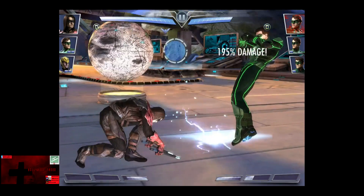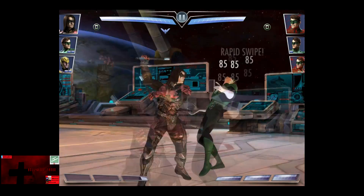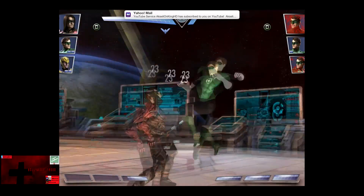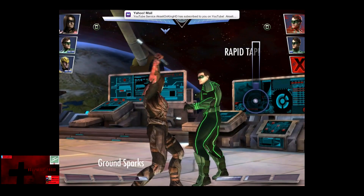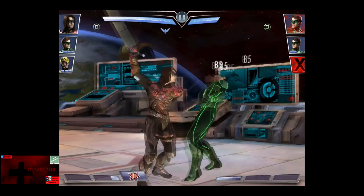Green Lantern has not got one special move off, and I've already taken over 4,000 life. So we're going to get off a Kali Fury on this Green Lantern — nice damage, although it was blocked. And thank you for the subscription there, Axonal King 8B. Power drain stopped Green Lantern again from getting any special moves off.